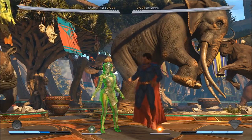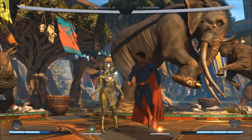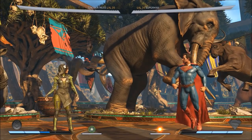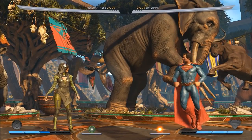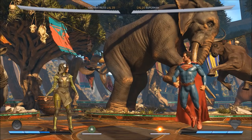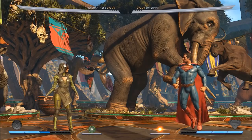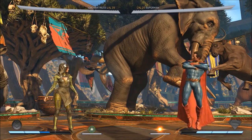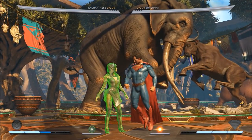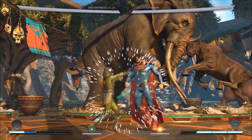Imagine a tournament scenario: Enchantress's life bar is flashing and she makes the decision to hoard her meter instead of clashing or using her super. She activates mana shield, she can be hit — it's not armor — but she will not take the damage to her life bar. That allows her to take more risks. It's a huge lifesaver. We've had matches in the lab where she just won't die because she had two to four bars. But once she does get comboed, she's missing those bars and won't be able to clash or meter burn.